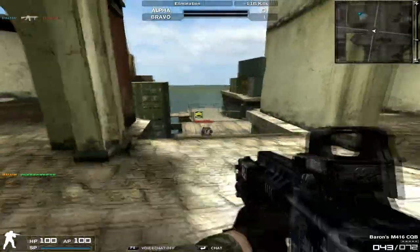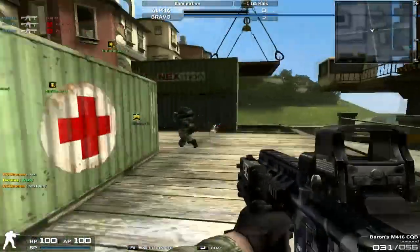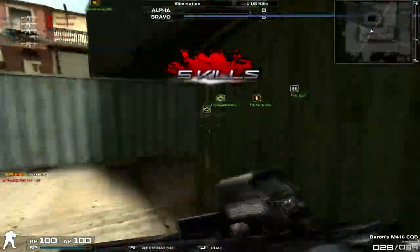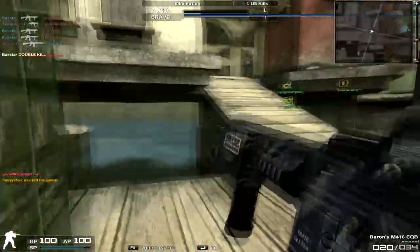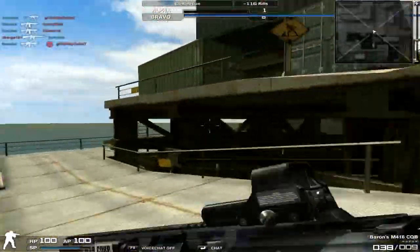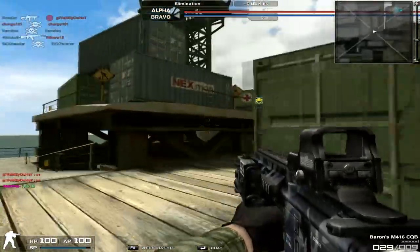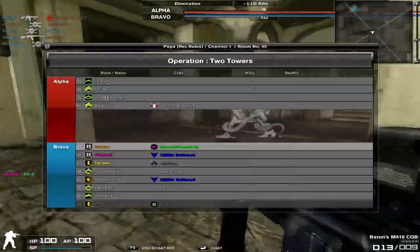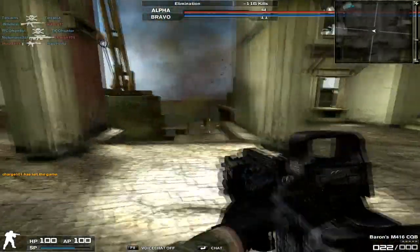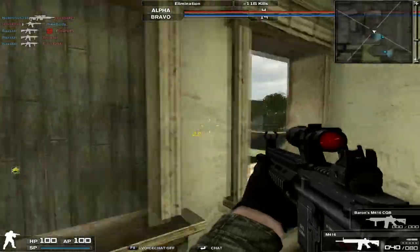I was just looking at the stats of the Barron's M416 CQB, and I was pretty astonished at how much better it was than the NX Standard CQB M416 CQB. The Barron's CQB has 42 point damage, which is extremely high for this type of low recoil gun. The NX Standard has a 39 point damage, which was pretty strong already considering how low the recoil was. I remember when they came out with the M416 camo and M416 CQB camo, I thought the damage was way too high — and now there's this gun, which is even better. And that's only one aspect of the gun that's pretty amazing.